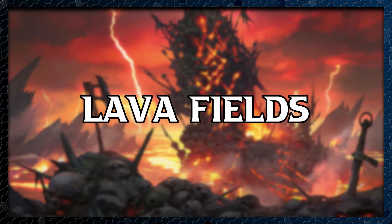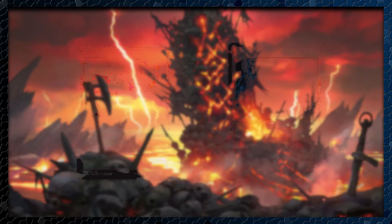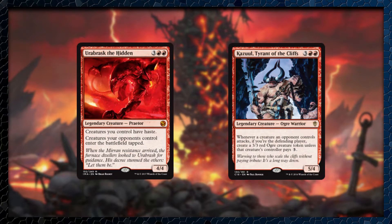With all the combat manipulation happening, things are bound to come at our face eventually, so let's make sure they run through the threats and rattlesnake effects we have in the Lava Fields. A few of the rattlesnake effects include Mog Maniac — whenever it's dealt damage, it deals that much damage to target opponent. Ember Wild Captain: whenever an opponent attacks us, if we are the Monarch, this deals damage equal to their hand size to that player. Speaking of Monarch, we have Marchester's Decree and Revenge of the Ravens — whenever a creature attacks us, the attacking player loses one life for each creature, but Marchester's Decree also gives us the Monarch, so extra card draw plus a little bit of extra deterrent. We also have Erebrass the Hidden, which keeps our opponents' creatures coming into play tapped, or Cazal, Tyrant of Cliffs, where they have to pay 3 mana when they attack us with a creature — if they don't, we get an Ogre to help defend us.